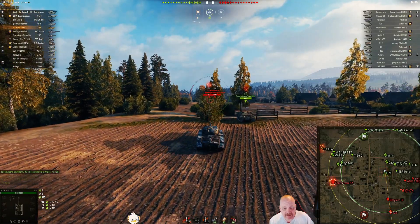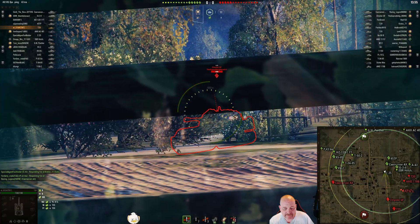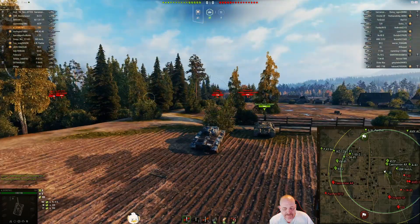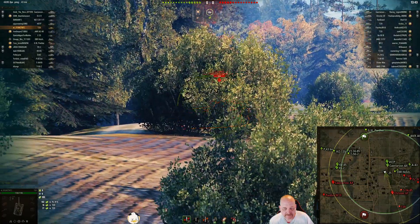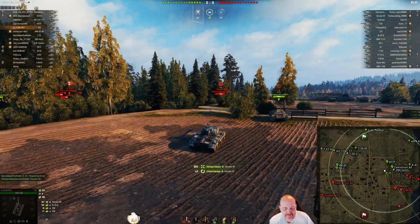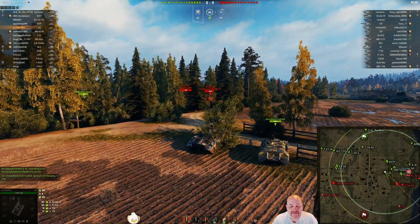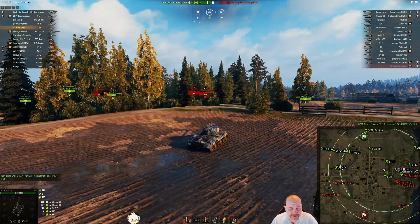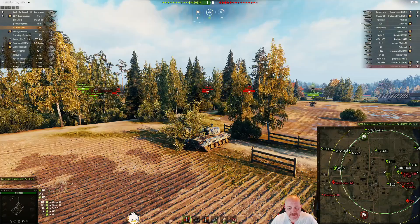He cracks under the pressure and takes a shot on that T-29 but didn't get anything off it — going for the commander's hatch. He spotted a lot of tanks but didn't get a lot of spotting damage out of this. He puts one into the side of the GF. I rely too much on auto-aim lately and I think it's been punishing me — it's always better to zoom in if you can.